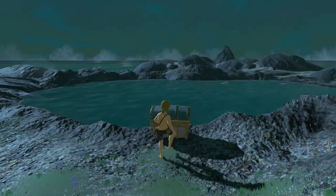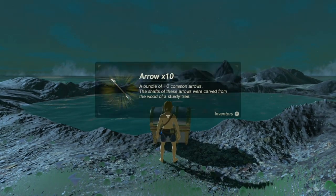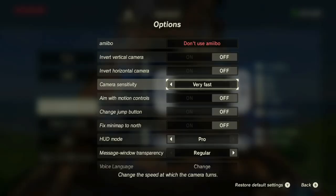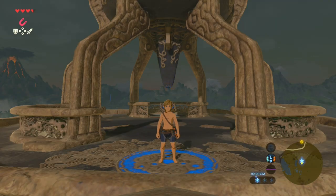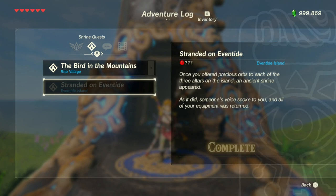Switch Up Zelda mode arrow generator. You must have met the following requirements for this to work: you have set your in-game camera sensitivity to normal, you do not have any metal items equipped in case of lightning strikes, and you have completed the Stranded on Eventide quest.